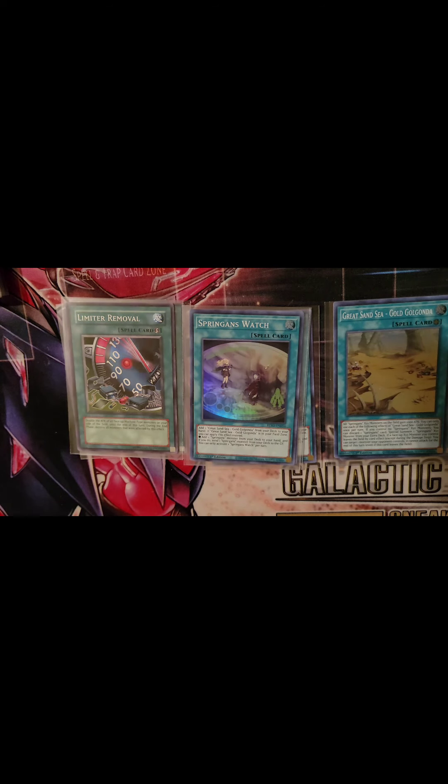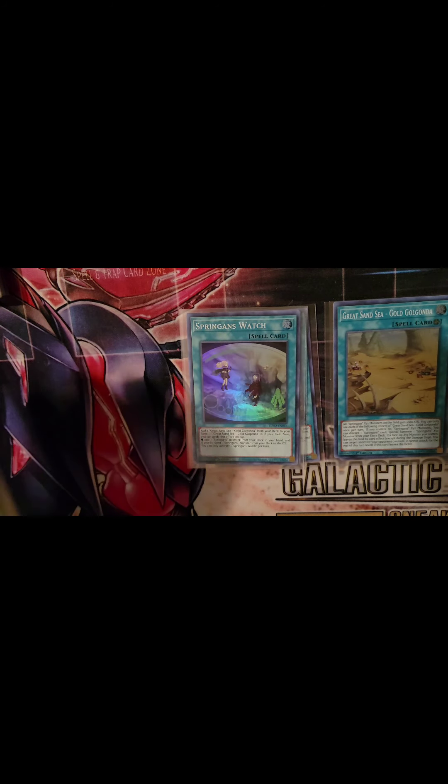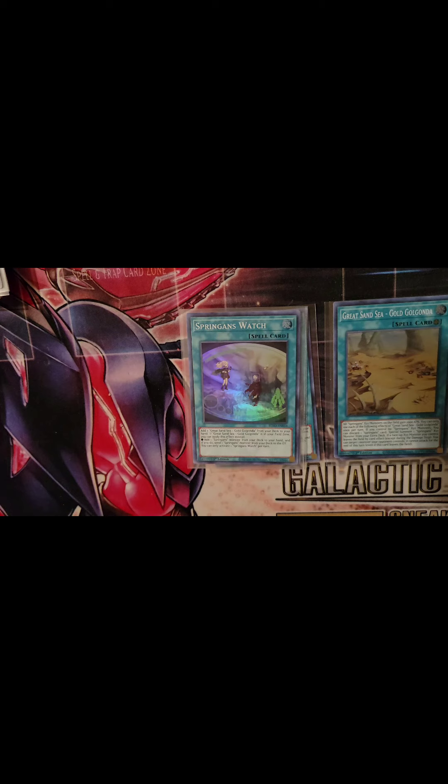Spring's Watch: add one copy from your deck to your hand. If it's in your field zone, you can instead add one Springens monster from your deck to your hand, and if you do, send a Springens monster from your deck to the graveyard. So it's essentially a ROTA and a Foolish Burial all in one for Springens.